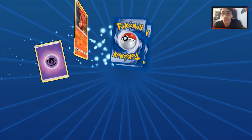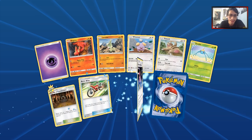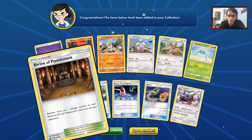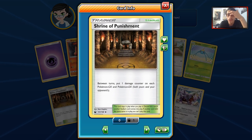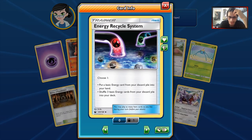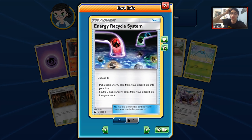41 packs remaining in this pack opening and we'll see what we get. A bunch of new cards and another Exploud. Hopefully we can pull at least two to three of those — that's a really good stadium. Acrobike is nice even though we already have one. Energy Recycle System is also really unique — put a basic energy from your discard pile into your hand, or shuffle three back in.